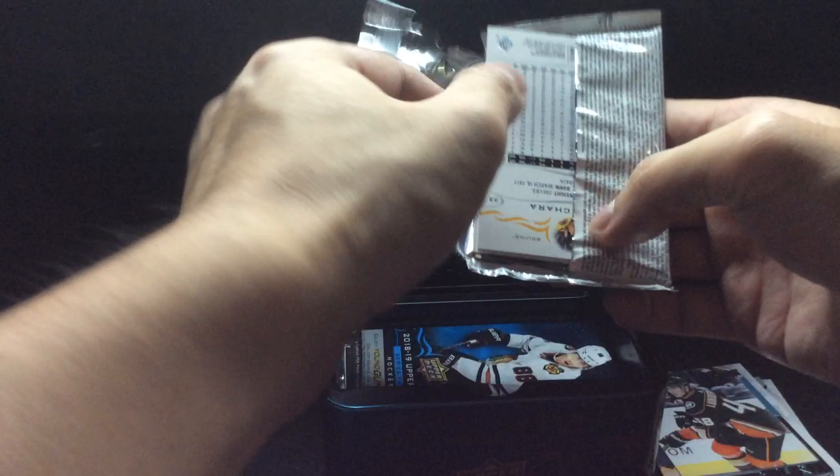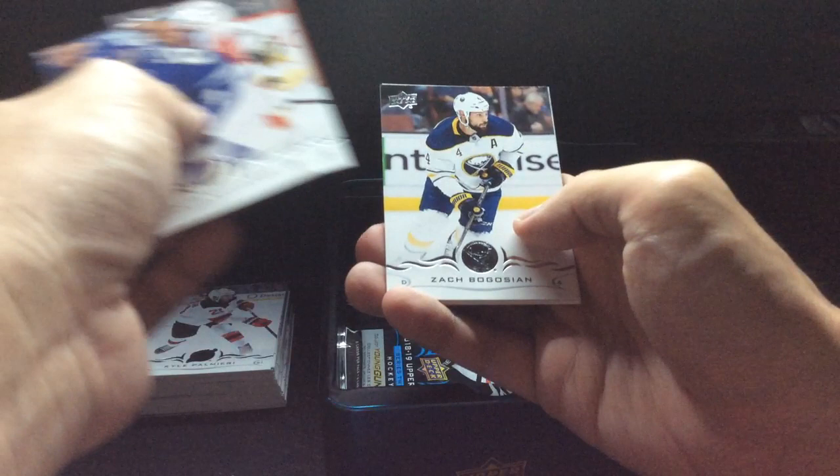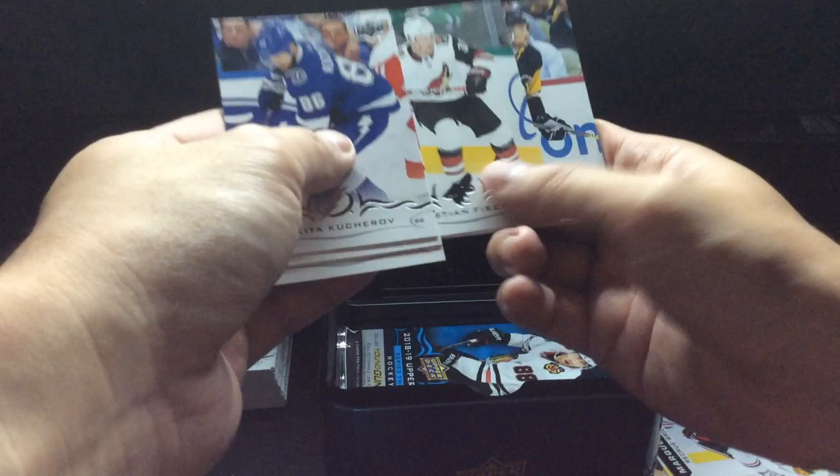Fewer packs each year, then they took out the jumbo card and now it's just some glossy rookies. I think they're down to like eight packs in 21-22 - absolutely insane, all for the same price. Got a Dominic Kuhn marquee rookie.